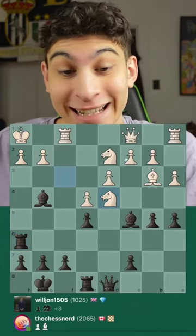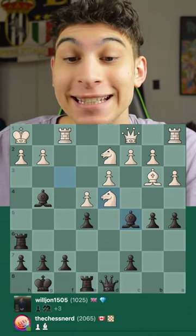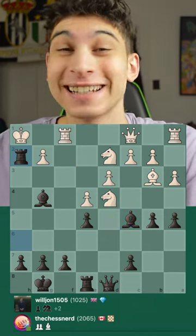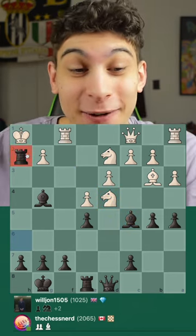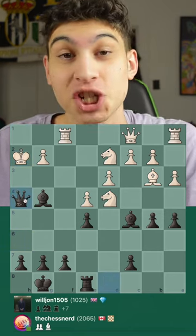After my opponent made the mistake knight takes d4, in this position I didn't take back the knight. Instead, I played rook takes h2, sacrificing my rook, and after king takes h2, I played queen h4 check.